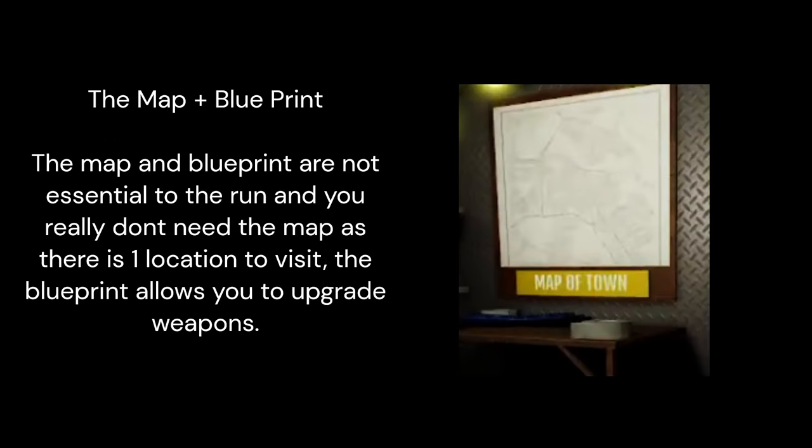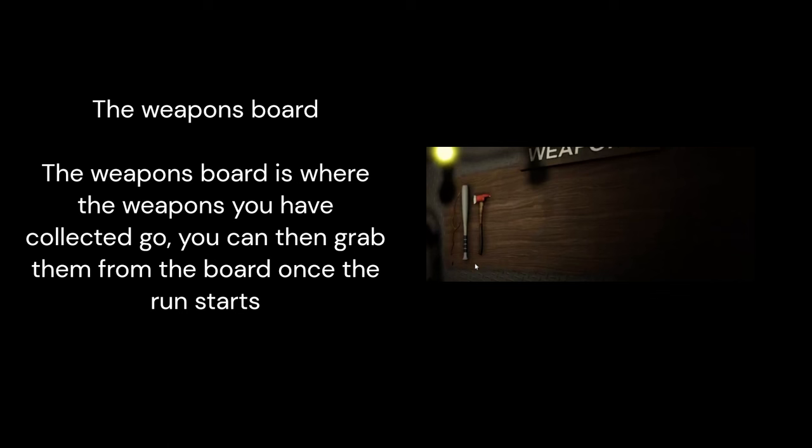The map and blueprint are not essential to the run. You really don't need the map as there is one location to visit. The blueprint allows you to upgrade weapons. The weapons board is where the weapons you have collected go, and you can grab them from the board once the run starts.